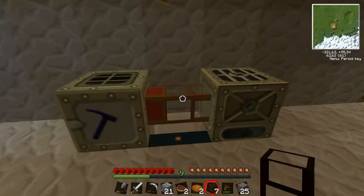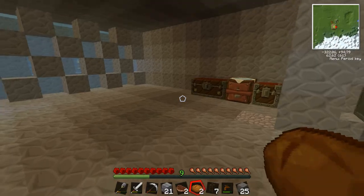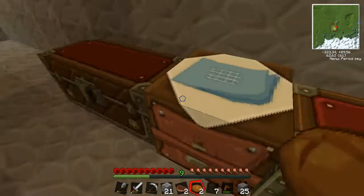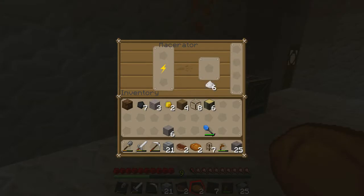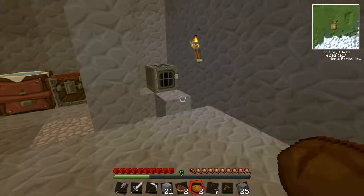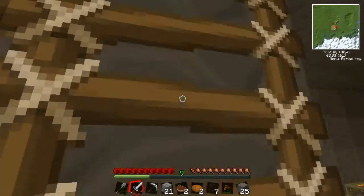So if I put this here — but then I need a wrench. And I also need — I'm actually going to need quite a bit of wood. So I'm going to get some more iron. Maybe I'll put it in here. So let's do this. Why is there no more energy? That's why. Yeah, I'm going to need a bunch of wood.